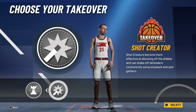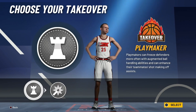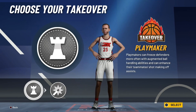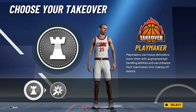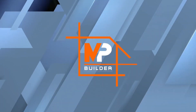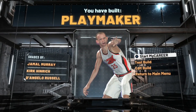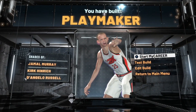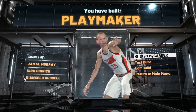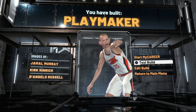For the takeover, I definitely recommend taking the playmaker takeover for this build. You could take shot creator if you want since you do have an 80 mid-range, but I think the playmaker is definitely the way to go. You can break ankles and help out your teammates with really good passing. Go ahead and confirm that, and as you can see — you built a playmaker, shades of Jamal Murray, Kirk Hinrich, and D'Angelo Russell. It won't say LaMelo Ball since he's not in the NBA yet, but it plays like him.